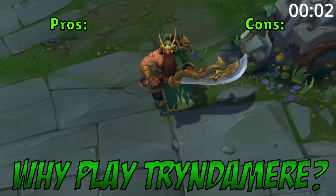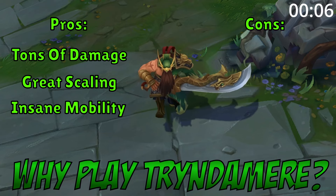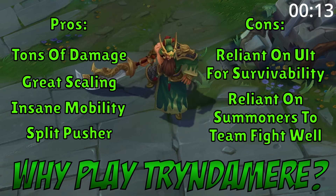Why play Tryndamere top? He brings tons of damage, he scales well into the late game, he's insanely mobile, and he's an incredible split pusher. However, he is reliant on his ultimate to survive fights, and without summoner spells available he can be kited with CC.